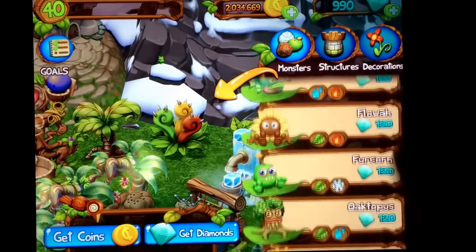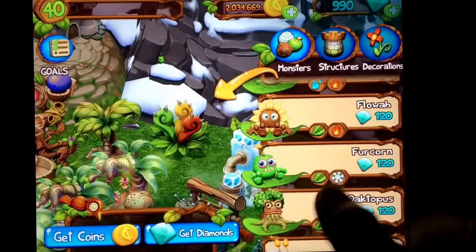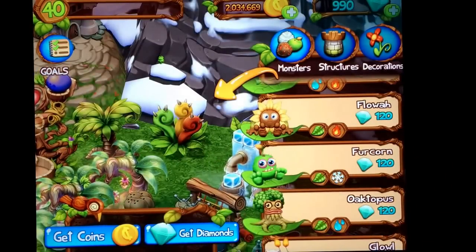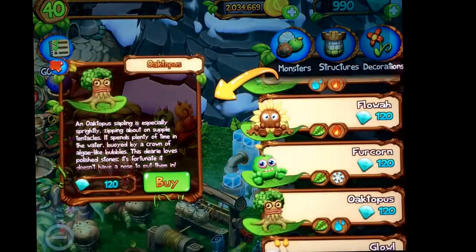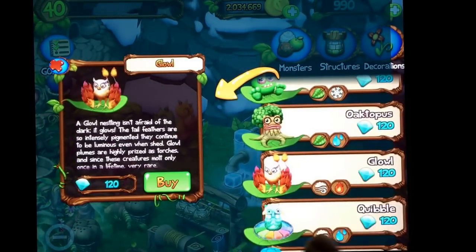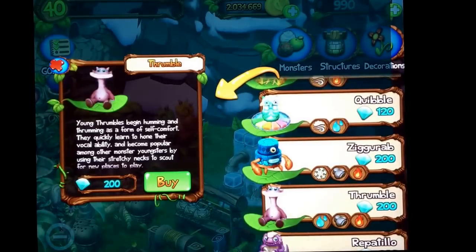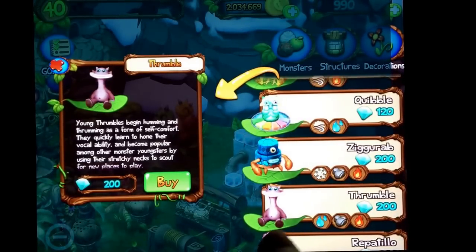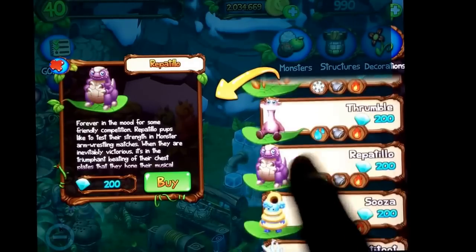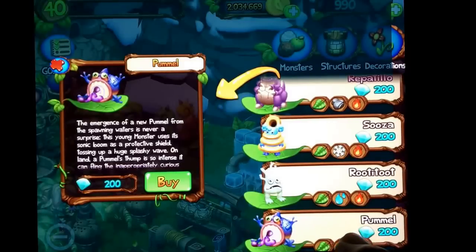That's how you breed the monsters — just look at the elements, the same way we do in the main My Singing Monsters game. These are all baby monsters, and when we teleport them, they become adult monsters on the outer islands. They're pretty darn cute, these little baby monsters.